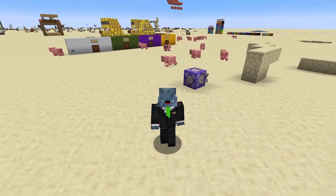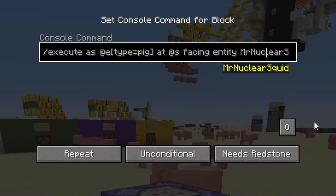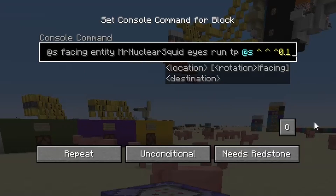The real fun begins when you do the opposite and make the entities teleport closer to you. Take a look at this command here for a second and take a guess what'll happen if I turn on this repeating command block.